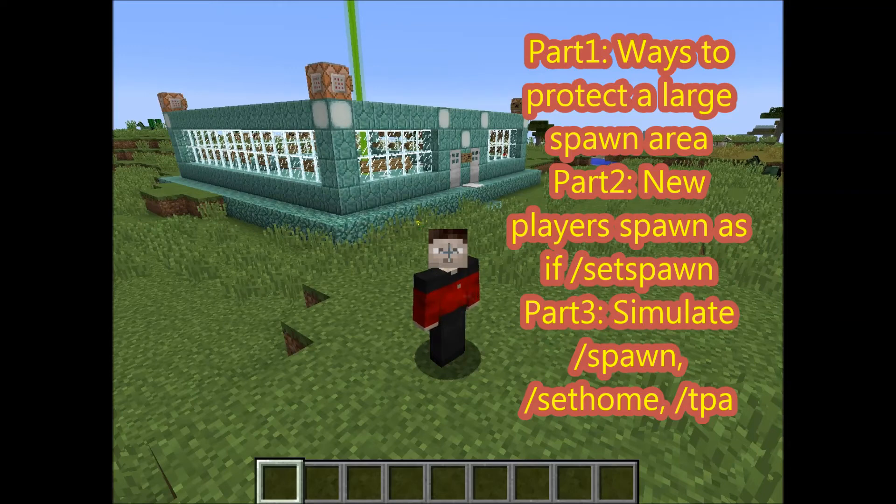In Part 3, I'm going to show you how you can simulate functions that work like the commands your players are familiar with from Bukkit servers with plugins — commands like /spawn, /sethome, and /tpa, which allows players to teleport from one player to another. Those commands are not available on a vanilla server, and I'll show you how you can make that possible without plugins.